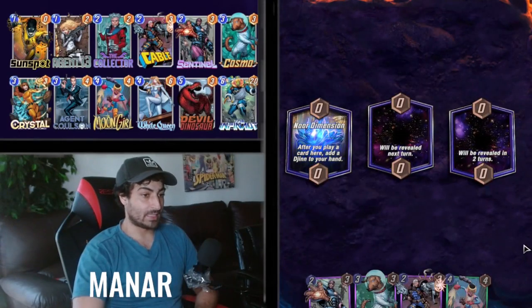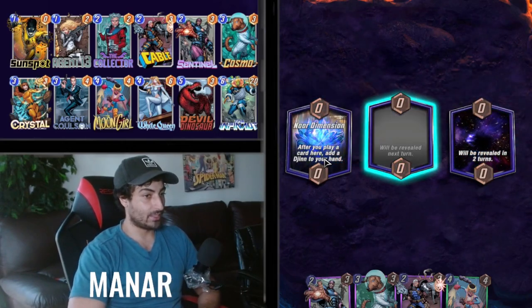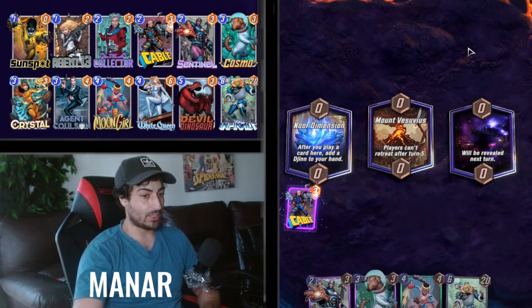Guys, this deck has been doing amazing. With these engines it's gonna actually be insane. So this Gin Nor dimension is actually insane — players can't retreat. That's fine, I'm not gonna retreat. We'll start with Cable — let's draw his hand out.